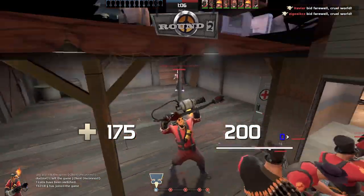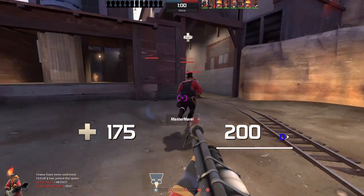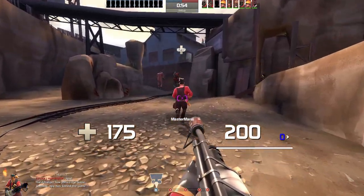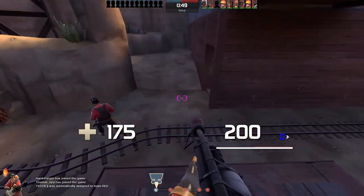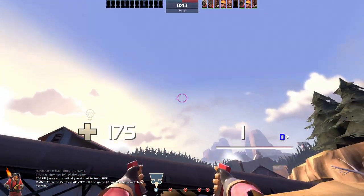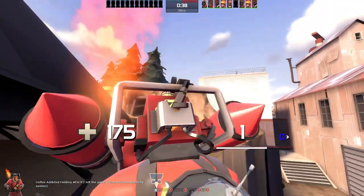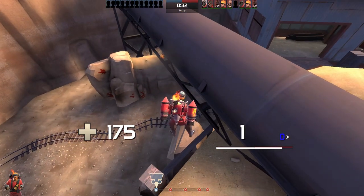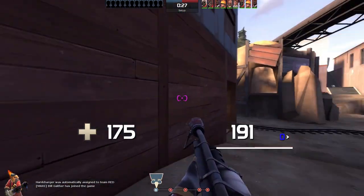Nothing worked, and then I discovered Engineer — he could just slam down a sentry, sometimes got destroyed sometimes not, and the sentry could do some work. Then I kinda became a pyro main, played pyro all the time, and discovered that the jetpack is pretty good to get behind enemies. It's really underrated I think. People like their flare guns, which are pretty good.